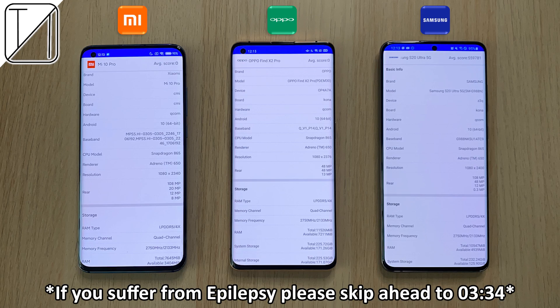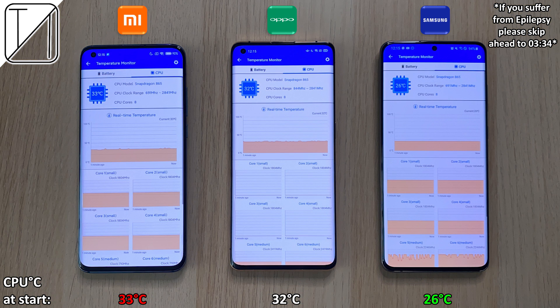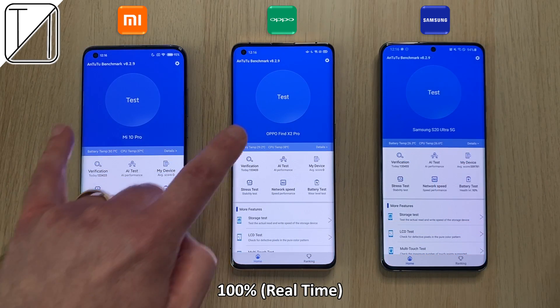We're going to start here with taking a look at the hardware configurations of all devices. Feel free to hit pause here if you want to see more details. Then we're going to check out the battery at the start. So they're all different percentages here, but we'll compare that to the end result. The hottest one so far in degrees Celsius is the Xiaomi, and the lowest being the Samsung. Same case with CPU degrees Celsius at the start, the Xiaomi being the hottest and the Samsung being the lowest.